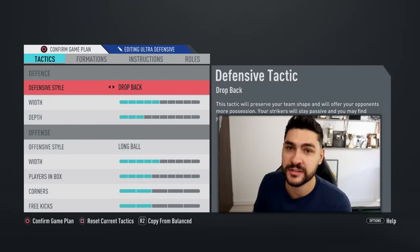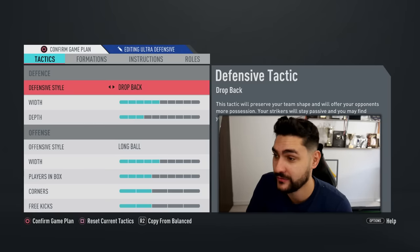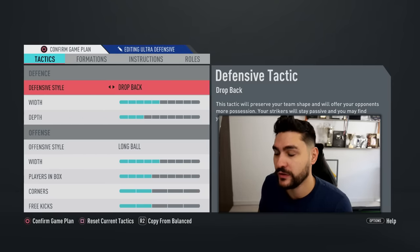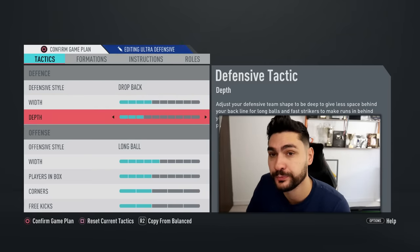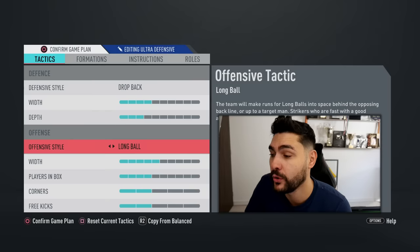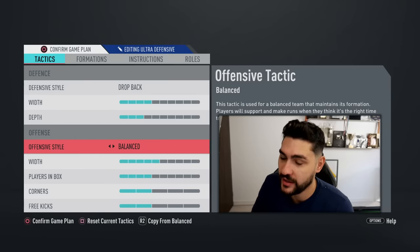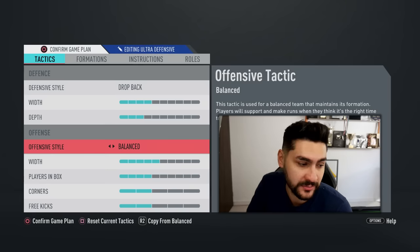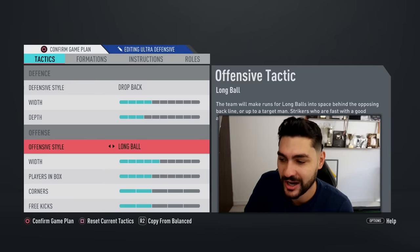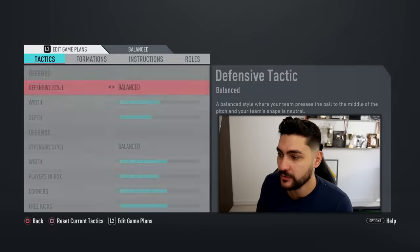The ultra-defensive game plan you use in the last 10 minutes when you want to hold on desperately to a 1 or 2 goal advantage. Defensive style: drop back. Team width on 4. Team depth 3 or 2 — personal preference, I have it on 3, but try both. Offensive style: long ball, or I still play balanced here and do player runs manually with L1 on PlayStation or LB on Xbox. But some may want the long ball option to launch easier counterattacks. Team width attack 5, players in the box 4, corner kicks and free kicks 2 and 2.